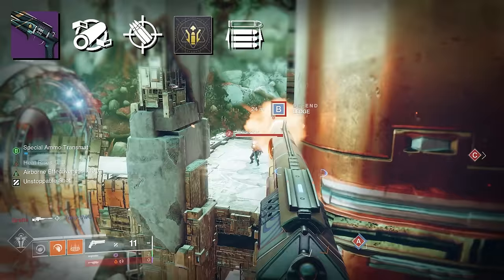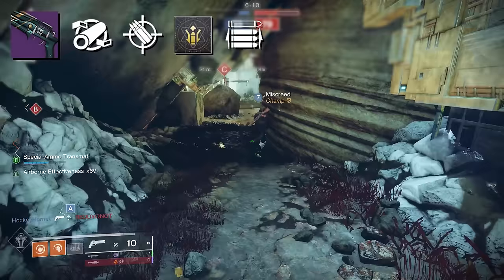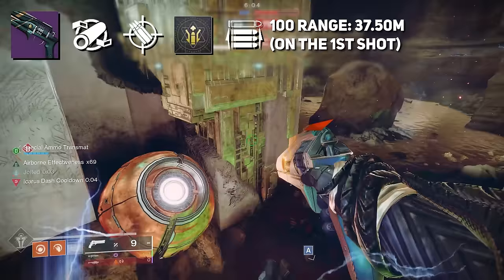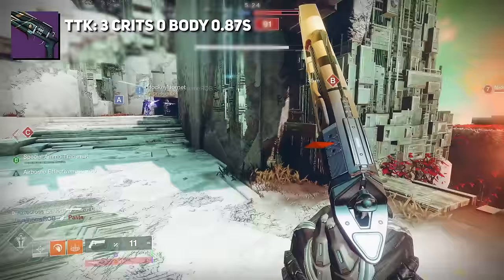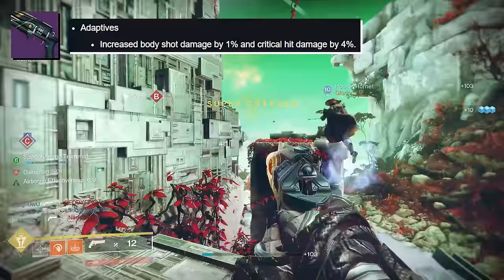With Opening Shot plus full bore plus range masterwork and accurized rounds, you're looking at 37.5 meters from that first shot, then dropping to 34.13 meters for consecutive shots. Despite our health increases, everything is still the same — it's still a three-tap at 0.87 seconds. Bungie also buffed hand cannons recently, adding even more forgiveness to maintain the three-tap even with slight damage fall-off.